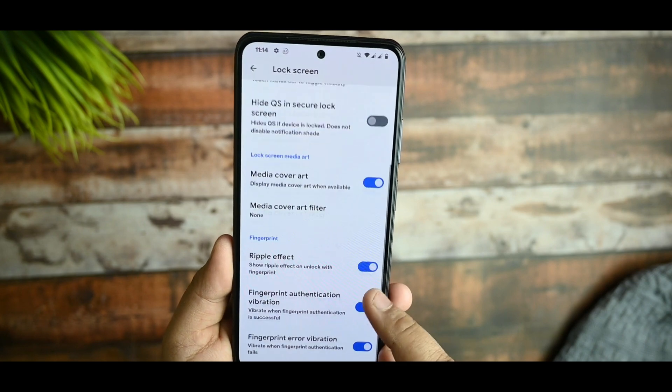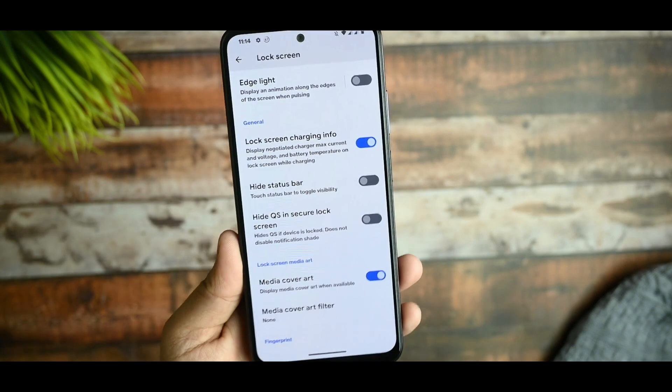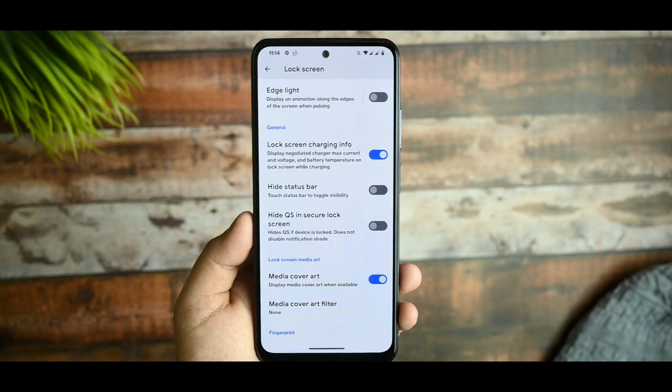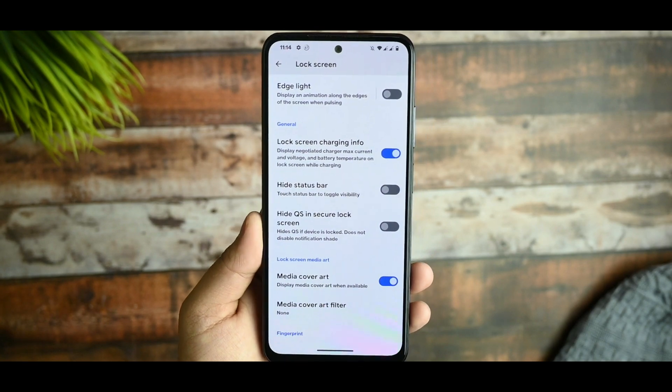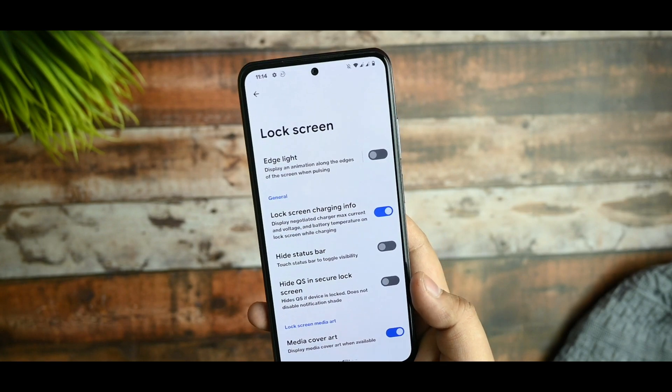On the lock screen, you get the AOD option. However, you are not getting any optimization profiles option in this ROM. I don't know why it has been removed, but hopefully it will come back in the next few updates.